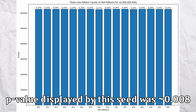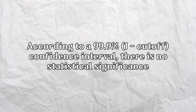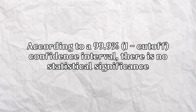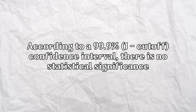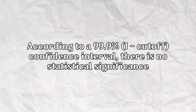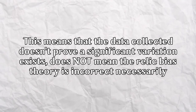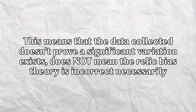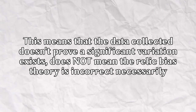This is why I set my cutoff to be one magnitude of 10 lower than the p-value displayed by this particular seed, so I could be at least somewhat sure of a statistically significant event. In summary, according to a 99.9% confidence interval, there is no statistical significance, as my null hypothesis expected values are within this confidence interval. This doesn't mean there isn't a significant departure from expected means — rather, the data collected is simply insufficient to claim statistical significance.